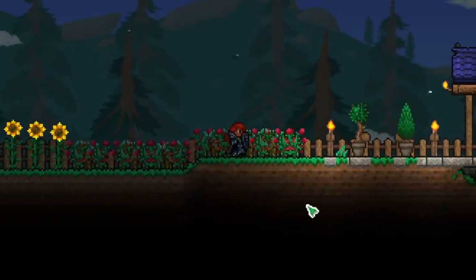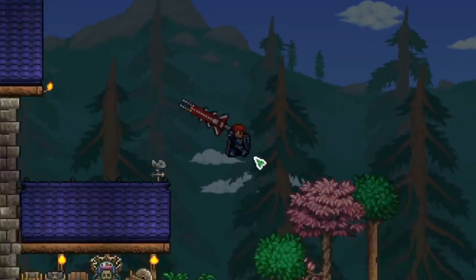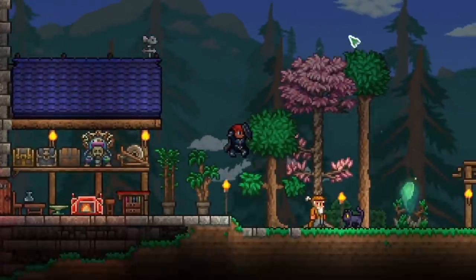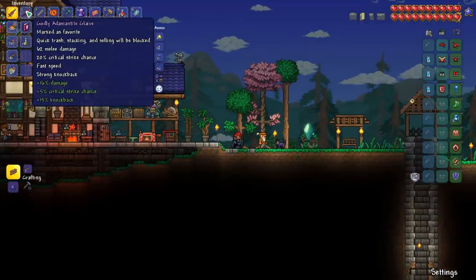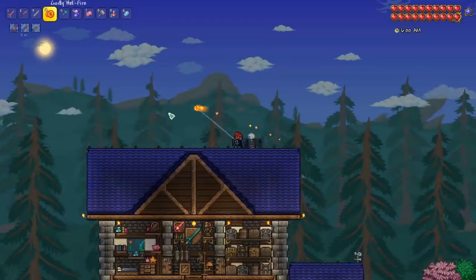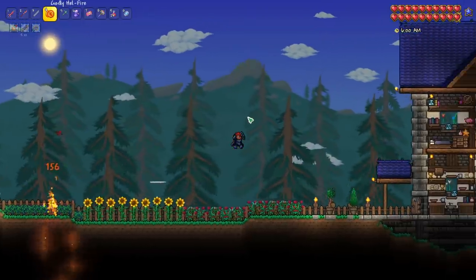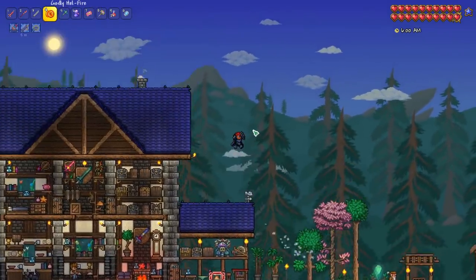Welcome back, this is Rito here with another Terraria Journey's End Master Mode Let's Play episode. We are doing a playthrough using only melee weapons, which has been a ton of fun so far. Last episode we defeated the Wall of Flesh and unlocked Adamantite in our world. Between episodes I went ahead and finished off getting our Adamantite sword, Adamantite spear, last piece of the breastplate, and the hellfire yoyo from the underworld, which does some pretty good damage. So now we've got a few good hard mode weapons to replace our enchanted sword and our knight's edge.